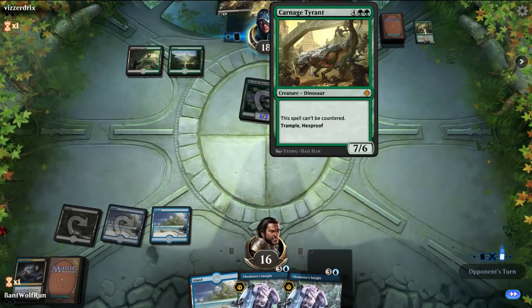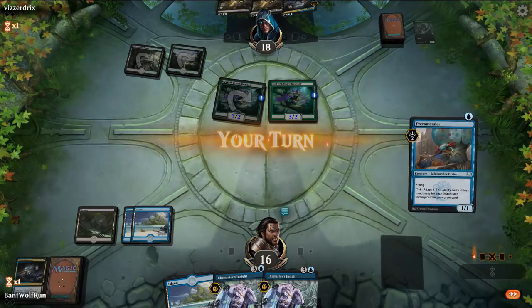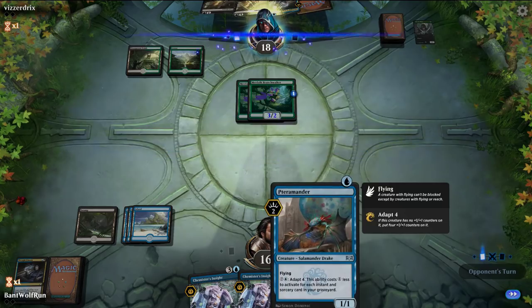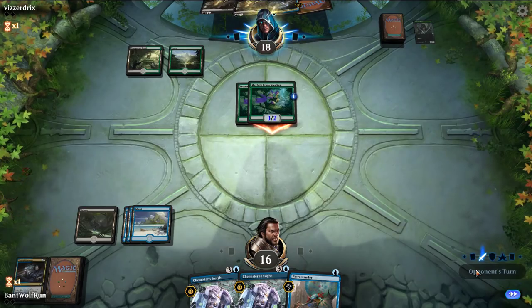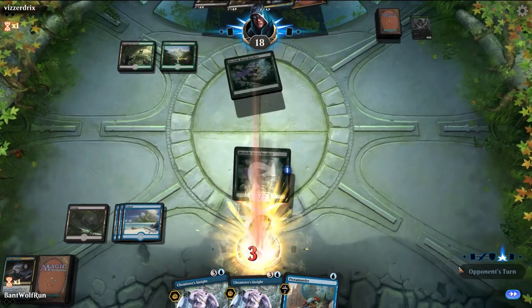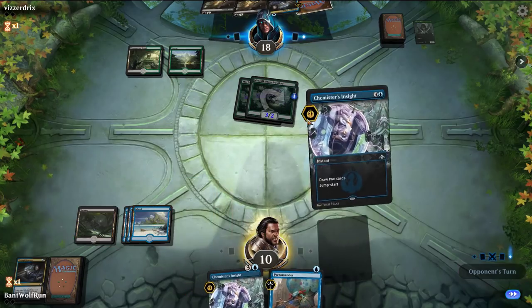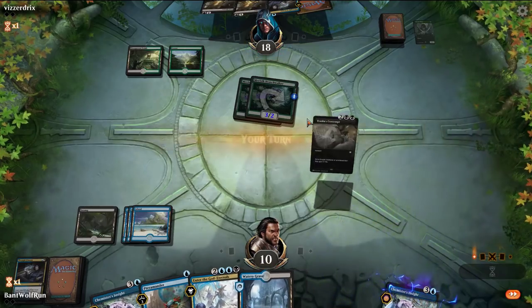This next card is harder for us to deal with. Opponent keeps missing land drops, which has been pretty advantageous. They do have two Cast Downs, which are pretty bad versus Pteramander. So even in that opening hand, it was good that we shipped it. We do need to find something like Cry of the Carnarium.